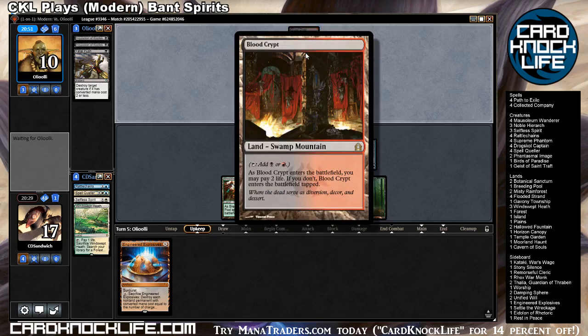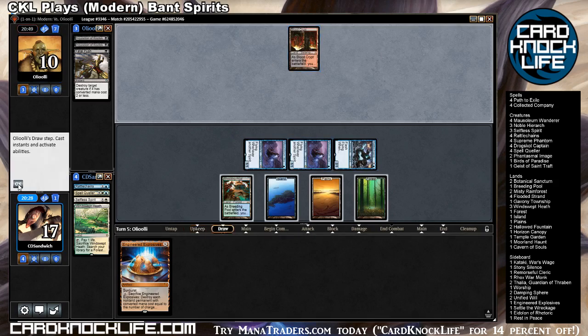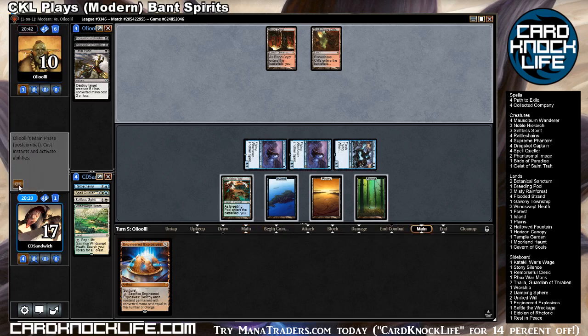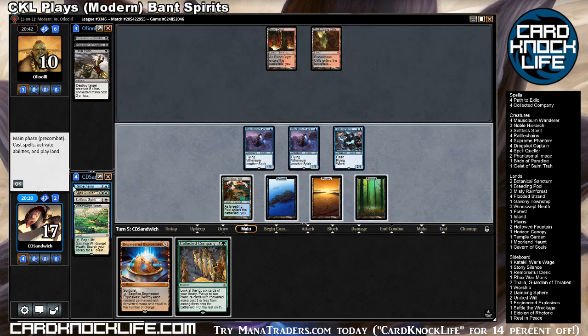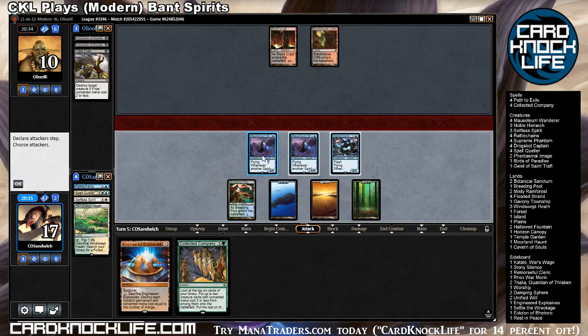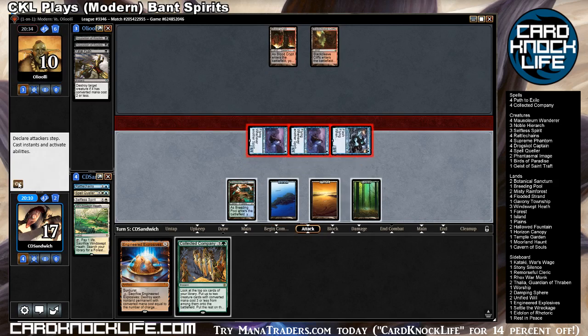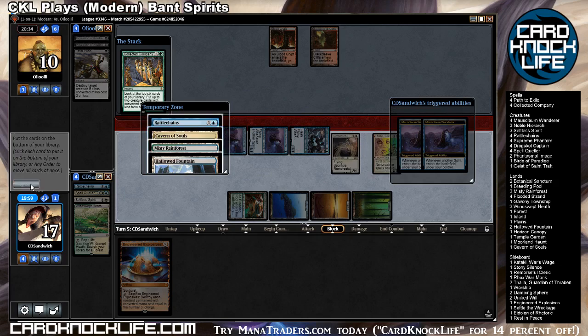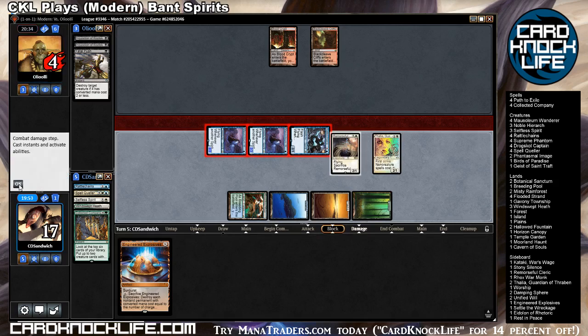With the mana screw he's got going on right now, he's gonna have to use all of his resources to kill my creature so he doesn't just straight out die. A lord would be not lethal but pretty damn close to it. There's a Collected Company — that's good, we gotta go for it. If I can find two lords that'll do it. We need a removal spell before... Remorseful Cleric and Thalia — cool. Thalia is pretty brutal at this point in the game.